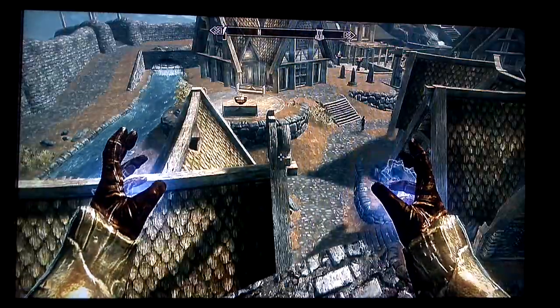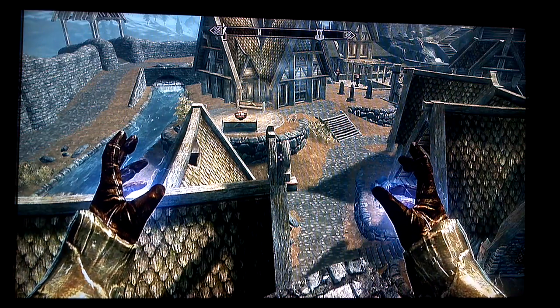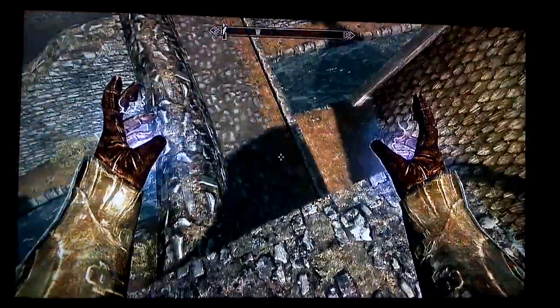From the wooden beam, you want to jump on this dragon. It's a decorative dragon — you can't really tell from this angle, but it's a decorative dragon head, and you want to run and jump from the top of that dragon head to where I'm at now.